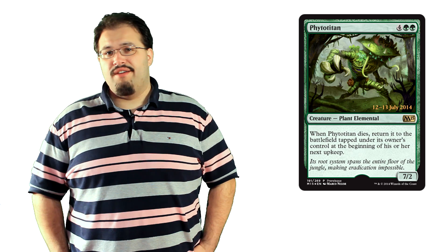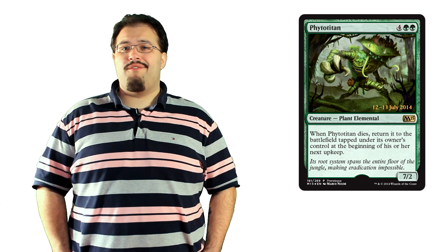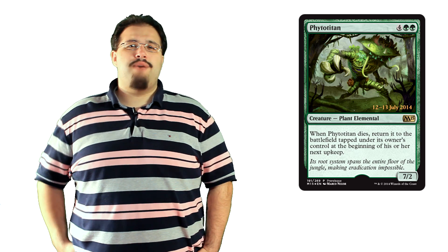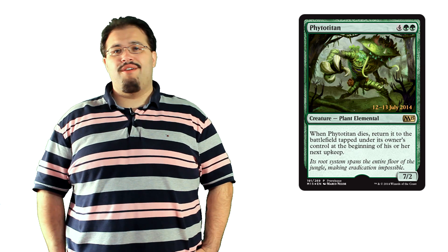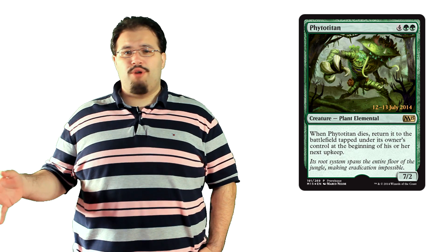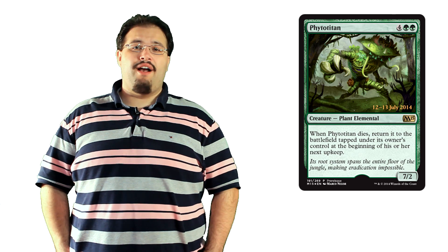Finally, we make it to green. Phytotitan is an interesting plant elemental. Six mana is a lot for a 7/2, even with a recursion ability. The fact that he comes back tapped also means that he's super slow. Keep this in mind — he's a magnet for removal spells and profitable blocks. He's not the worst promo, he's not the best promo, but he's functional. When he's in play untapped, you'll love every second of it.